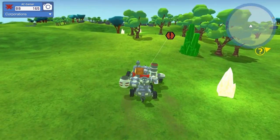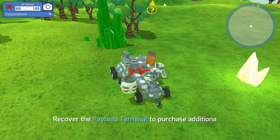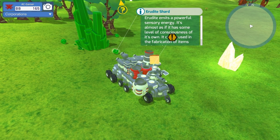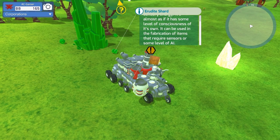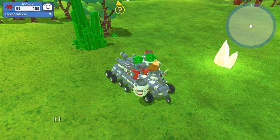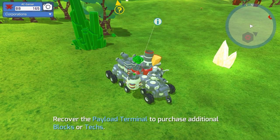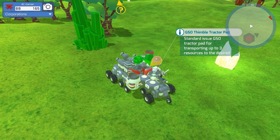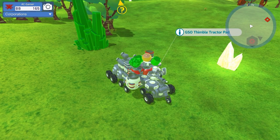If you come over here, you'll see these green crystals — these are worth quite a bit of money and are used for quite a few things as well. You get the Rudiite Shard. Rudiite emits a powerful sensor energy, almost as if it has some level of consciousness of its own. It can be used in the fabricator for items that require sensors or some level of AI. You can drag it over or pick it up with your pad. It needs something else because it's not refined yet. I don't know all the recipes — I know one of our users was kind enough to put them all down. Wood, on the other hand, is not used for any recipe that I know of.